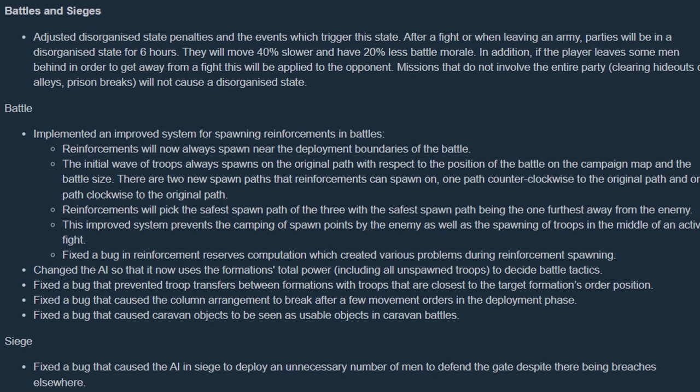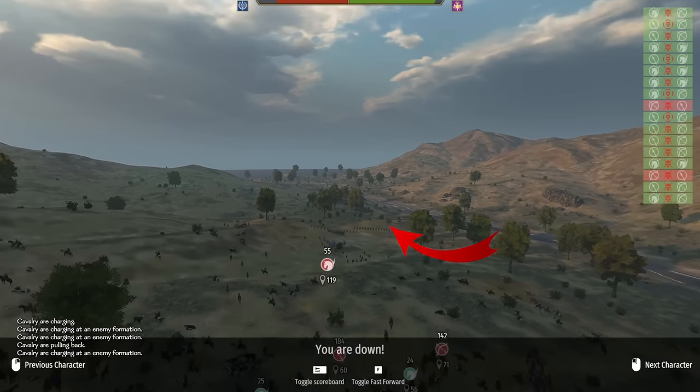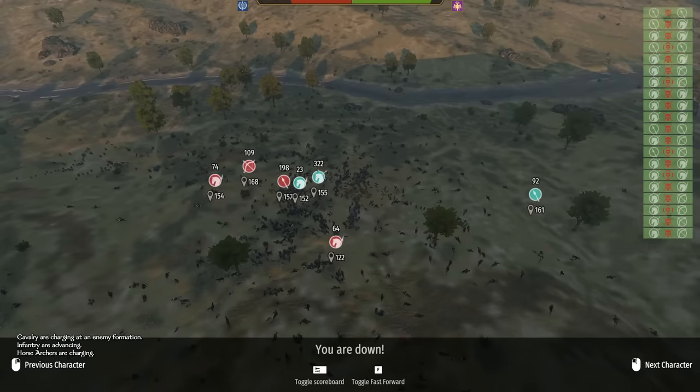Moving on to the battles and sieges section — I can't express how happy I am to see this next change. Reinforcements will now be placed onto the map through an algorithm that picks the safest spot on the edge of the map. No more spawn camping, and more importantly, no more enemy troops spawning on top of your archers. In this custom 1000 vs 1000 unit battle, we can see reinforcements from the Sturgeon side coming from the edge of the map where they originally spawned in at.